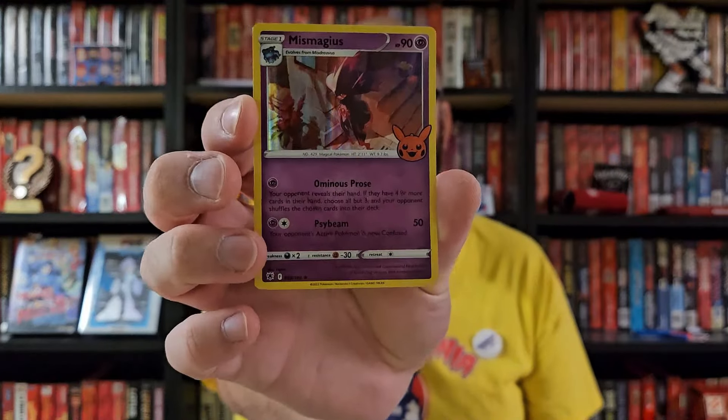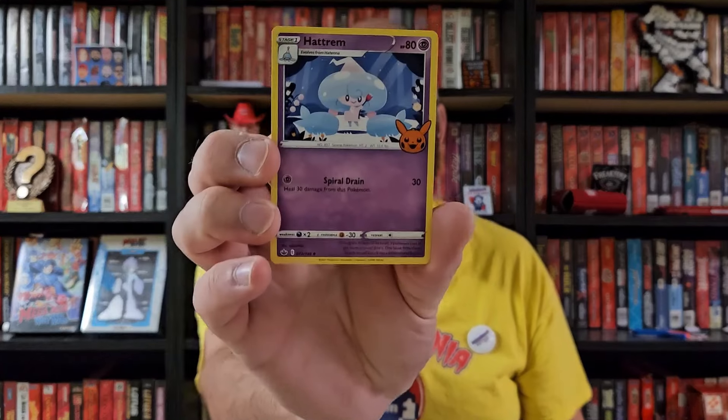We've got Miss Magius — kind of a foil-looking card. We've got Hatrum, and finally Sinistea. I don't play the Pokemon card game, but my girls like having the cards, so they can have them.